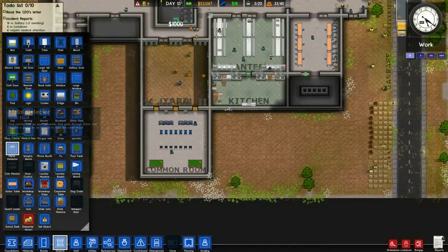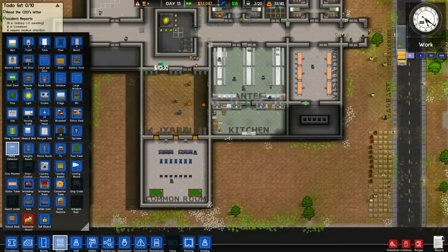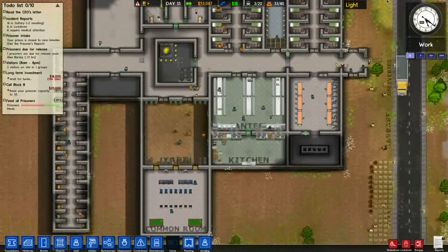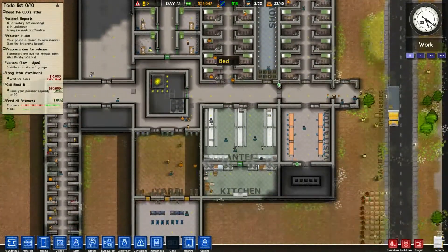So it's $1,000 and only takes up one tile. It doesn't have to be armed as well. It finds contraband on prisoners that pass through, but requires a guard to be nearby to take the contraband. I don't know if we'll be able to set that up in this prison.